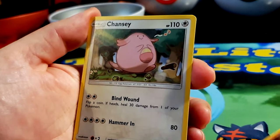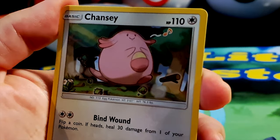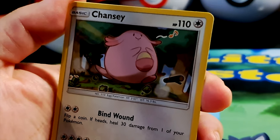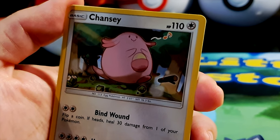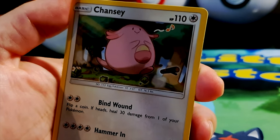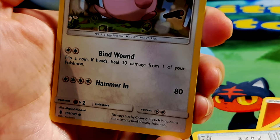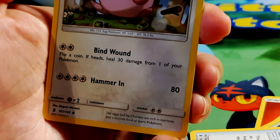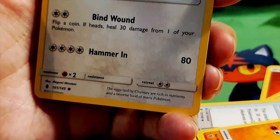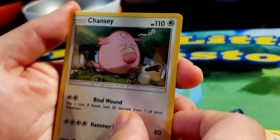Chansey! HP 110, normal type — an egg Pokémon, with that lovely egg in the pouch. Lots of Pokémon like those eggs — they're nutritious and offered out willingly. Looks like it's having a bit of a sing-song. Move: Bind Wound — flip a coin, if heads heal 30 damage from one of your Pokémon — and Hammer In for 80 damage. Weakness to fighting type. The eggs laid by Chansey are rich in nutrients and a favorite food of many Pokémon. Illustrated by Megumi Mizutani.